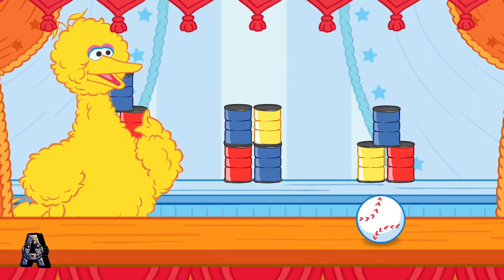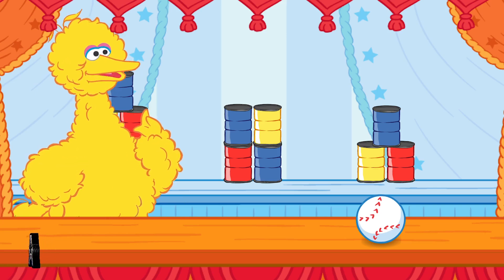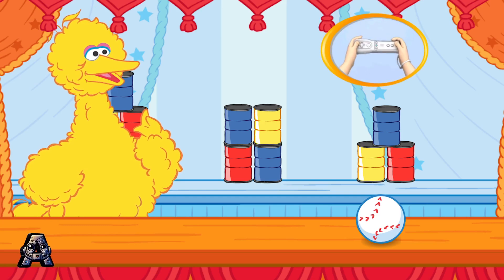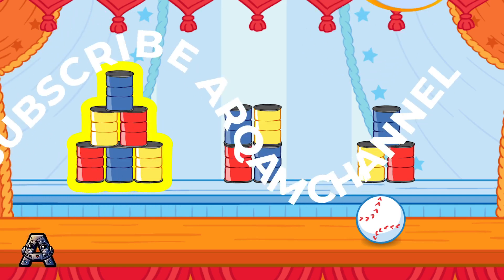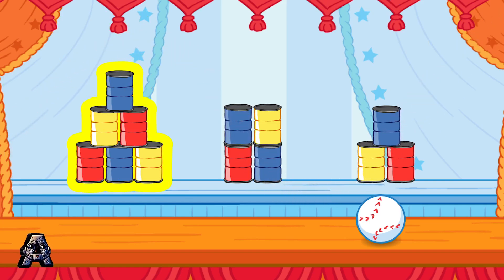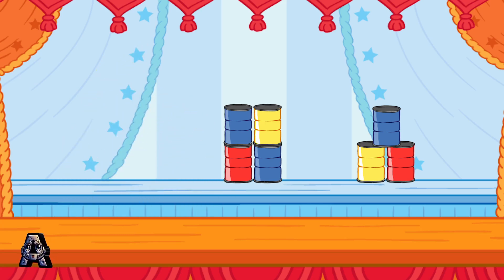Step right up and knock down the correct set of cans to win the game! Knock down the stack that has six cans. To choose a stack of cans to knock down, tilt the Wii Remote back and forth, then jump. Four? That stack doesn't have the right number of cans. Knock down the stack that has six cans. Keep trying. Yes! You knocked down the stack that had six cans!